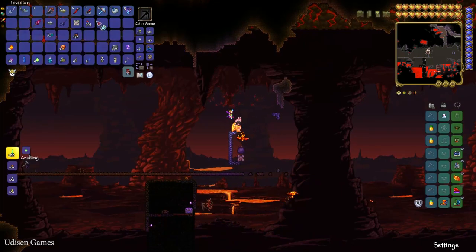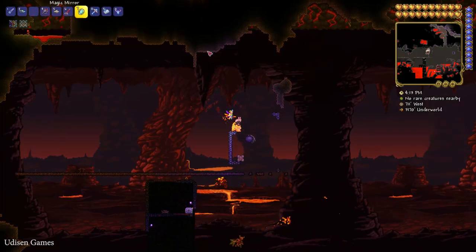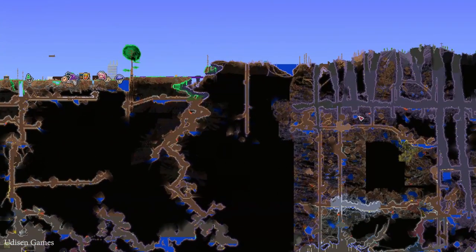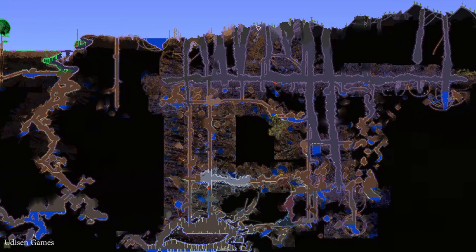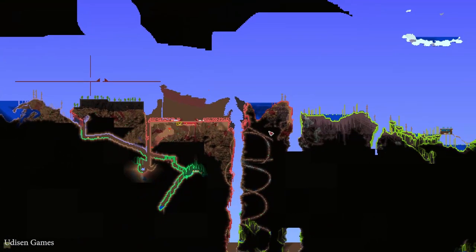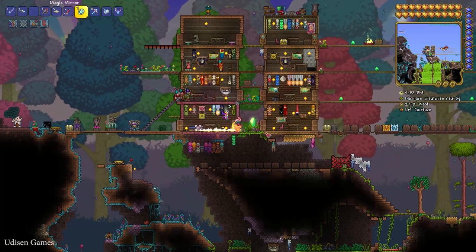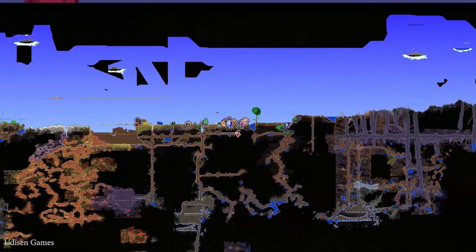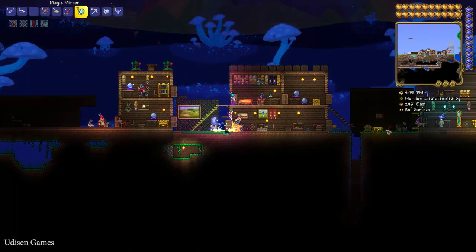Return to the surface and find the Corrupted or Crimson biome. The Corruption biome looks gray and ugly; the Crimson biome is red and ugly. I have a Crimson biome, as you can see. I created this biome manually, but you must find a natural Crimson biome — not an artificial one.